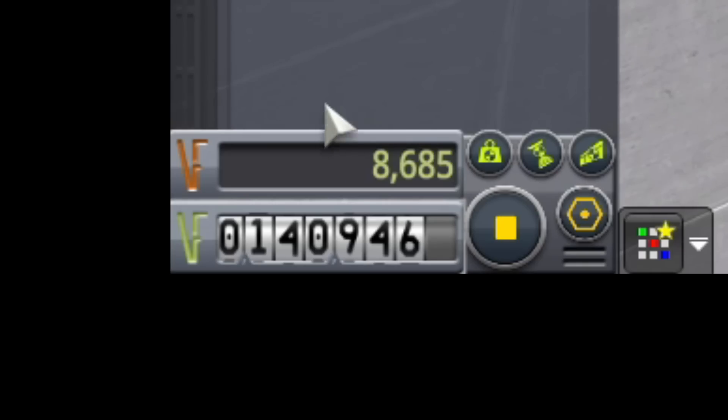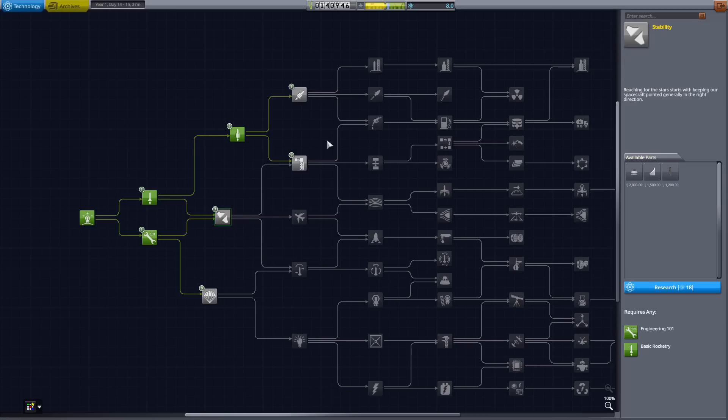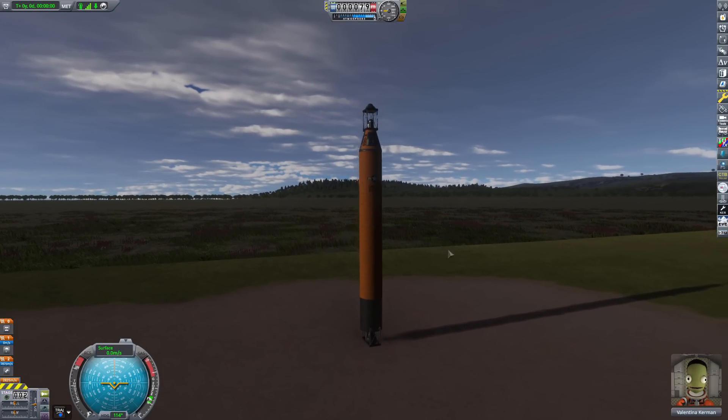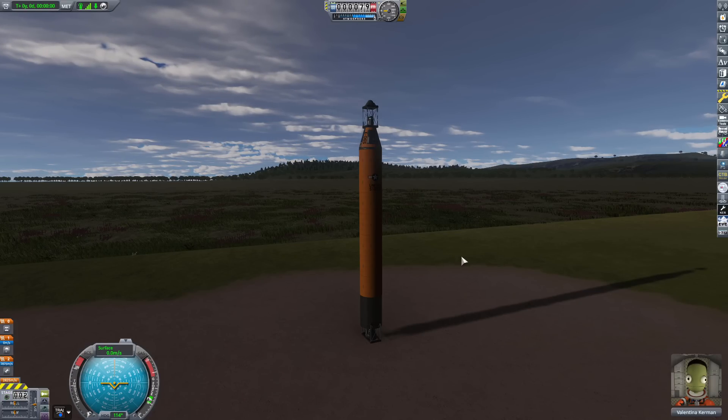Since we do have over $140,000 Kerbal Bucks, we could definitely make several of these missions possible, which should unlock the survivability science node. So right now this is our tech tree. It sucks, but we're getting there. Our next destination will be that cold water science, or cold ocean science. So all I got to do is stop a little bit before going to the South Pole. Here we go.